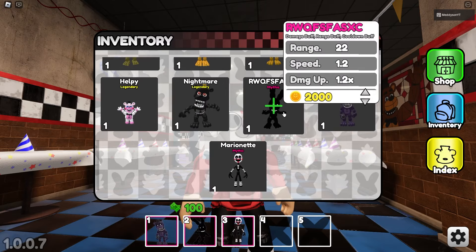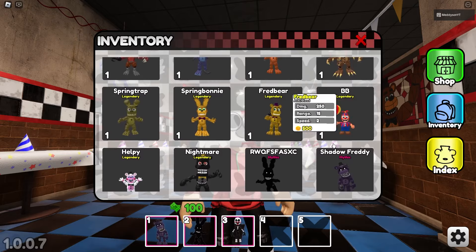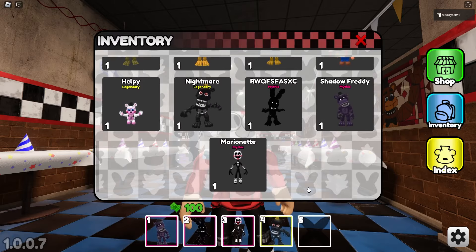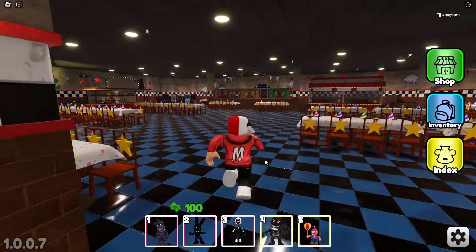What do you do? So you're a range, speed, damage, and range buff. I'm not going to use you right now - I need a starter. From my experience, who was the best starter? Sack it, I'll go with Nightmare. He seems sick. Does anyone do splash damage? I'm also going to bring Bloom Boy just for splash damage. Let's just bring him.